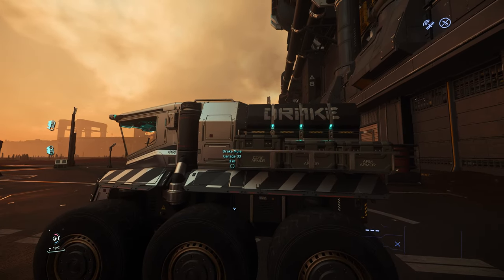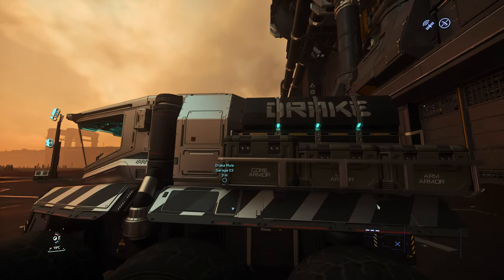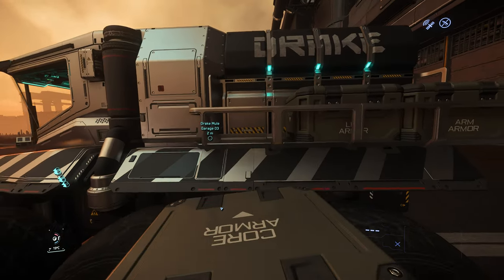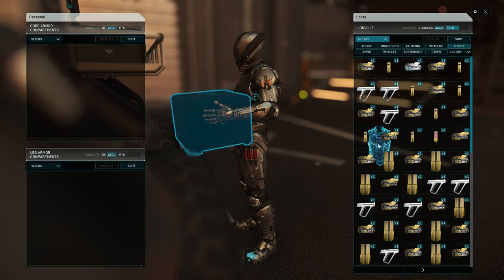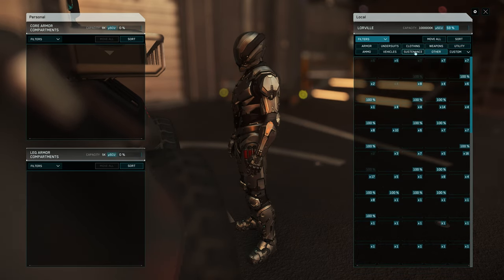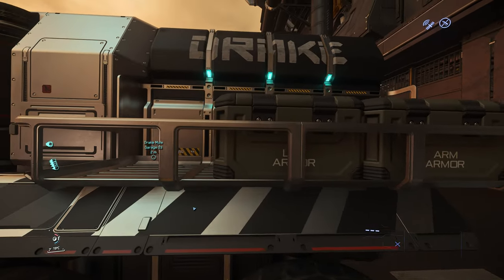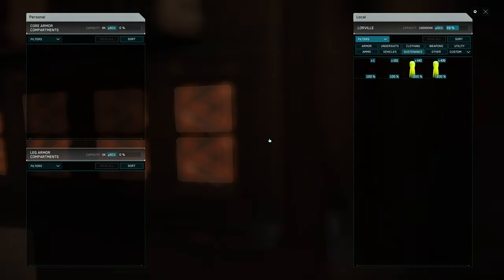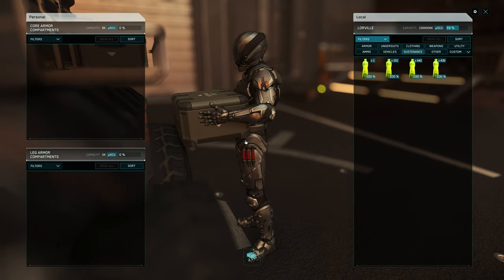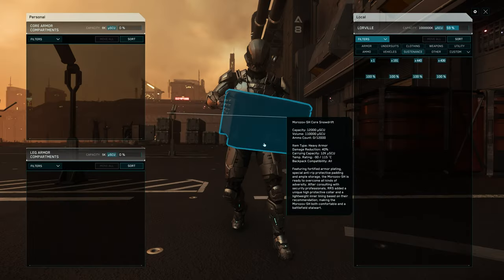And once you have your ship spawned, you can just grab these armor pieces by double-tapping F and then put them to your local inventory. You don't have to fly to any of the moons for the mining pads to transfer those armors. So if your home location is on Lorville, then it's perfect. Grab all the armors.